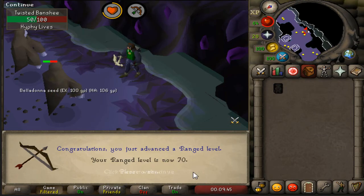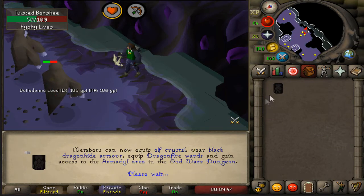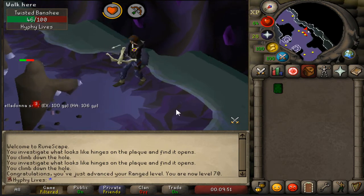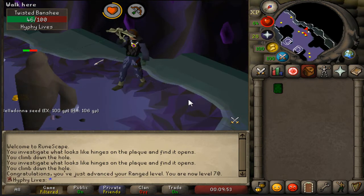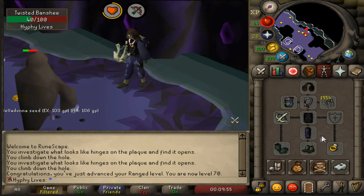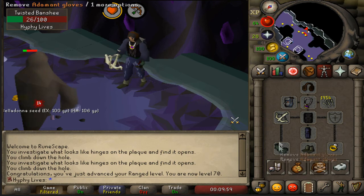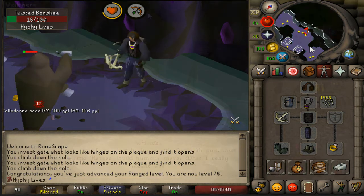The big level 70 range coming in! Now we can equip this handy-dandy Black Dragonhide body. Look at us — mismatching with the Black Dragonhide body, Blue Dragonhide chaps, and the Adamant gloves. May have to fix the glove situation sometime soon.